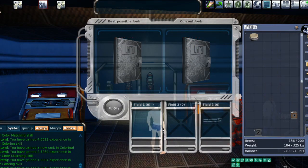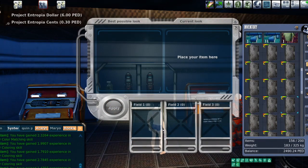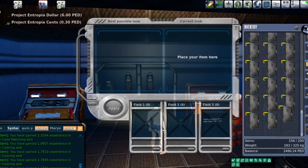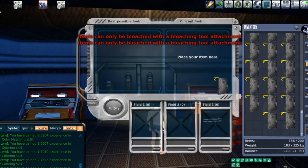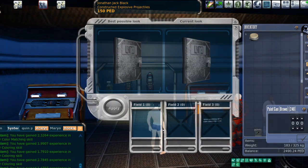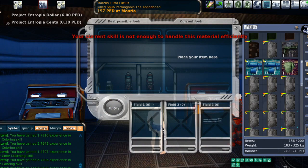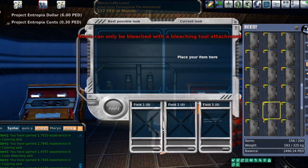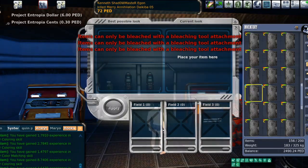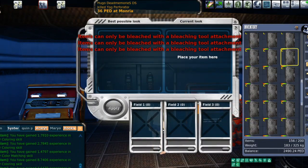Each of these stacks was at least seven ped, and I did that one stack earlier that was 70 ped. Sometimes the smaller stack wins, I guess — but it's definitely a whole different beast. It's not the same as hunting, mining, or crafting, and it's not as entertaining by a mile. There are a lot of intricacies that go into it. Definitely check out Summer's guide if you want to get involved with coloring and texturing, and I think Leloo — the guy who wrote the mining guide — also has a really good coloring guide out there.